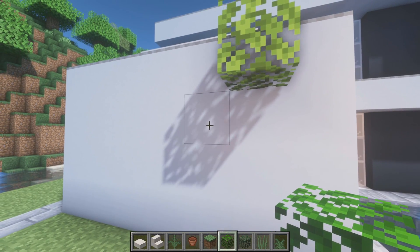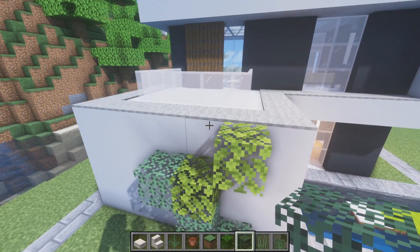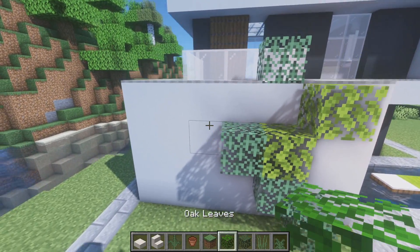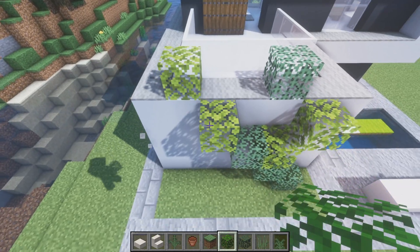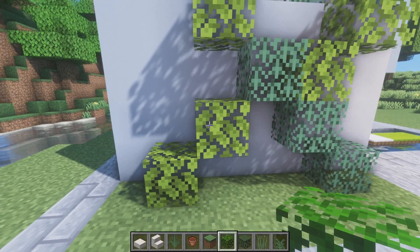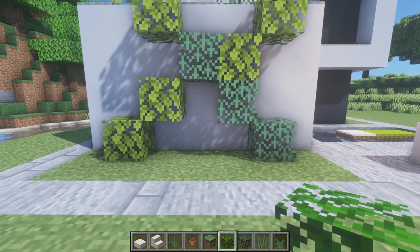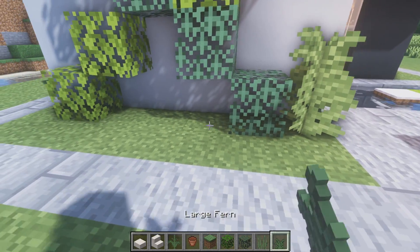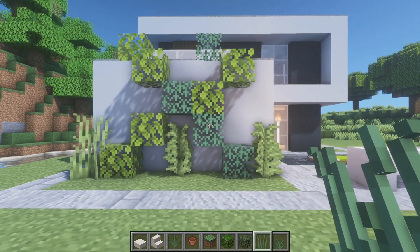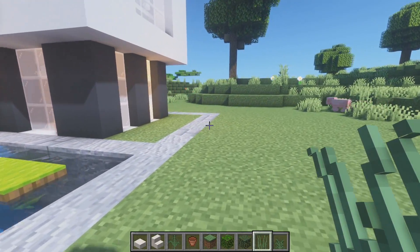Let's grab our oak leaves and make a little plant wall — a little diagonal, maybe throw some spruce in there as well. We kind of make it look a little overgrown. Place a little fern and then some tall grass under here — I'm liking that. Then here we'll place some smaller plants in just a second. At the front we grab our oak leaves again, do a little diagonal piece with spruce and oak leaf, and place some leaves on the ground to spice it up. Maybe a little fern and then some tall grass — tall and tall like so.